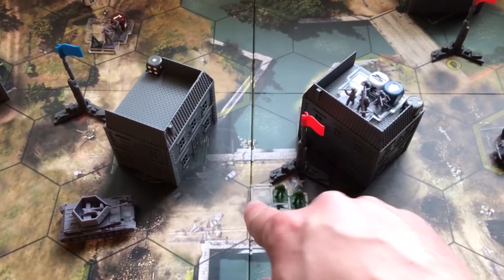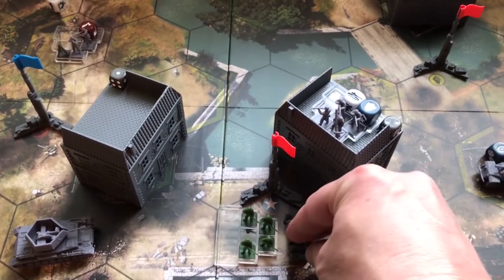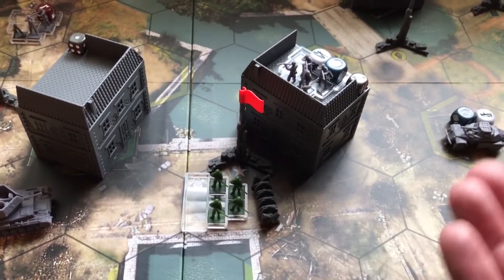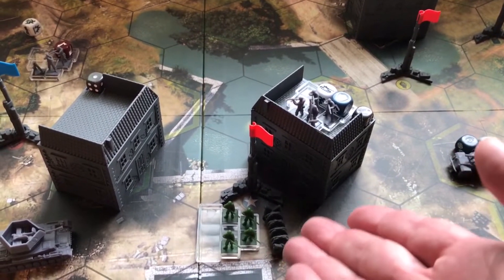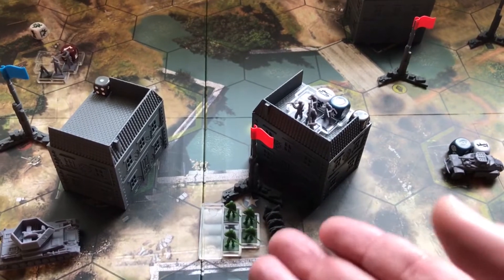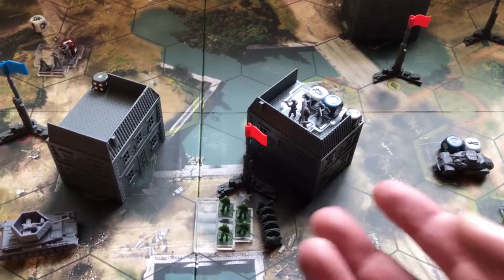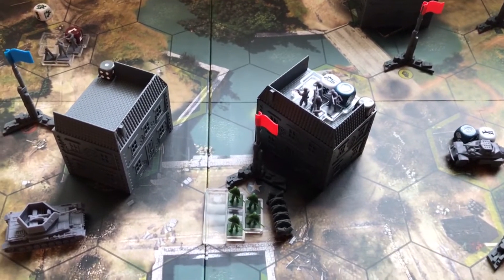The last battlefield defense is razor wire, which also costs two CP to build in a hex. Razor wire prevents any infantry — friendly or enemy — from moving into the hex. If the unit that built it is in the hex, they can move out but cannot move back in. As long as razor wire is in the hex, neither side can move infantry into it. It has two purple health, and if a vehicle moves into the space it automatically destroys the razor wire.